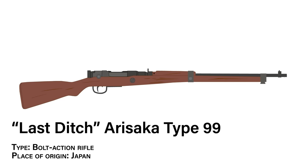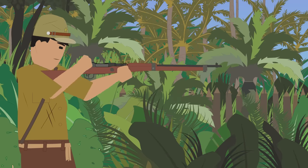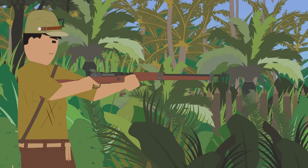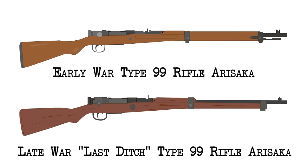Last Ditch Arisaka Type 99. Type: bolt-action rifle. Place of origin: Japan. Much like the Germans, the Japanese Empire was on its heels and running dangerously low on supplies in the late years of the war. Conscripts with little or no training were being equipped with whatever could be found, and the standard issue rifles were stripped to their basic components to save on production time and material. At the beginning of the war, the Type 99 Arisaka was a well-made and well-liked firearm using a smooth Mauser-style action, but this rifle would be stripped down to its core by the end of the war.